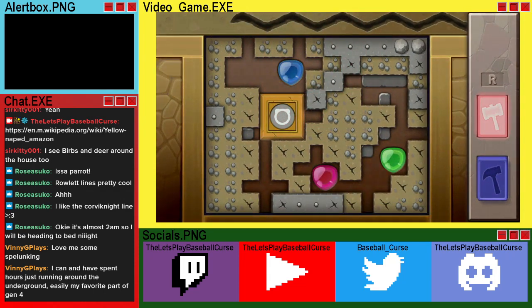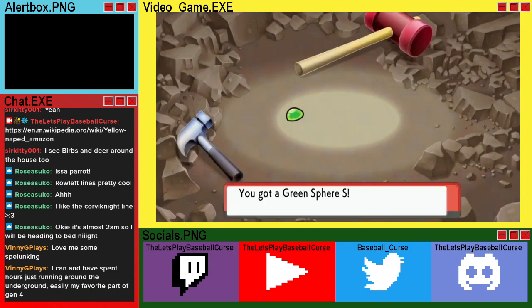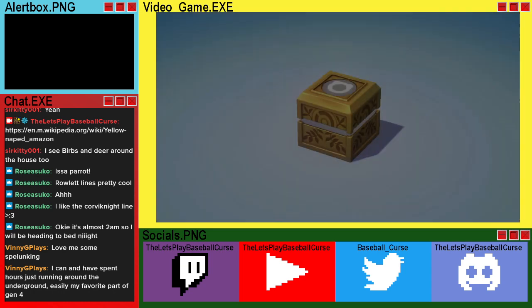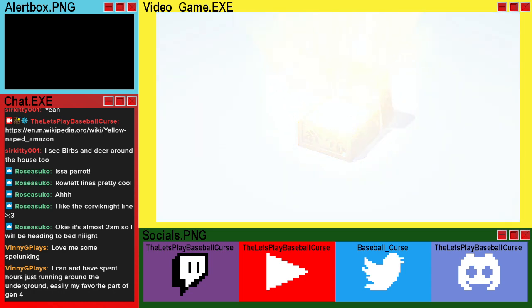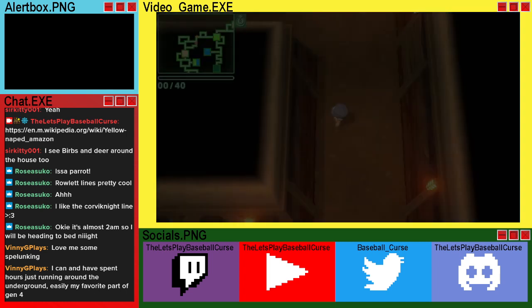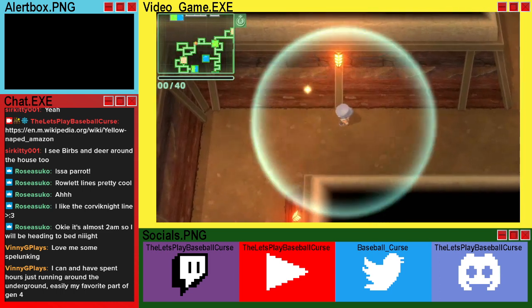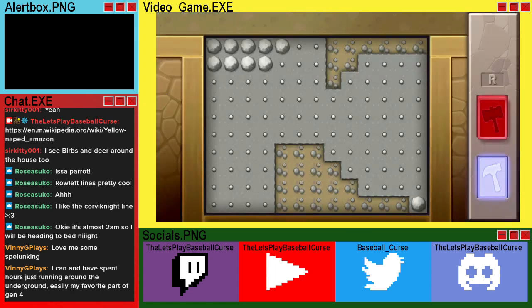Nice, got that. Got a sphere of each color — small — and a normal type box. The box has Locked Owl, very nice. We got Wisdom Buddy. Okay, what do you have here?